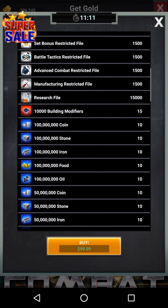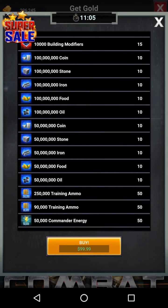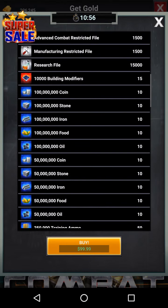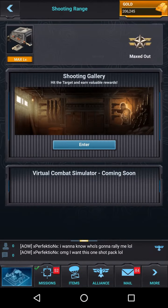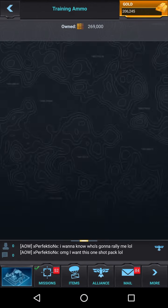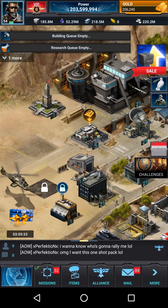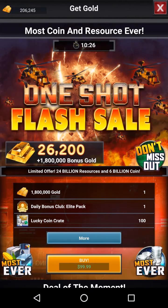It gives you some of the restrictive files you need for research, some building modifiers which are good for amping up your barracks for additional defense or health, and all this training ammo. That's really nice if you have the top-level attack mode — the one that costs 500,000 ammo per attack — it gives you quite a bit of resources from doing that. This pack is pretty sick.